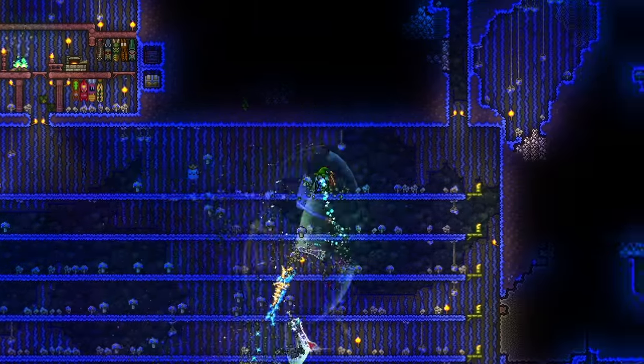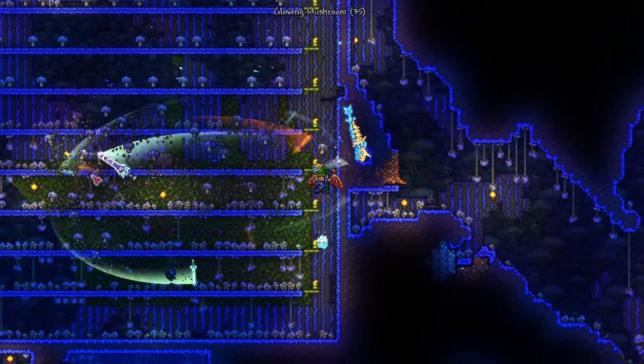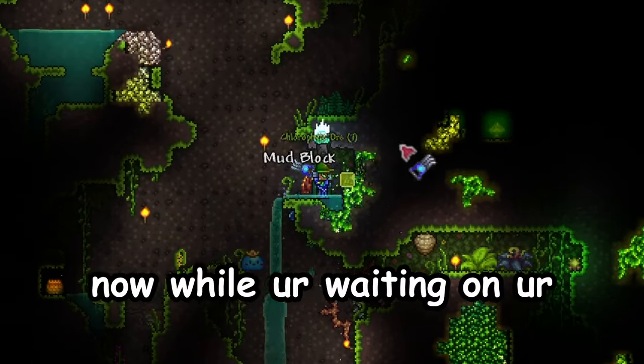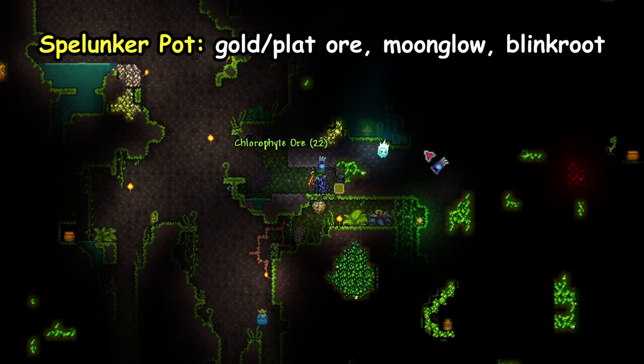Now all that's left to do is wait. The best part is that once you have this farm set up, it'll run forever and doesn't ever need any more work. Step 2: Chlorophyte. Now while you're waiting on your glowing mushroom farm to grow, grab a splunker potion from home and head to the underground jungle.